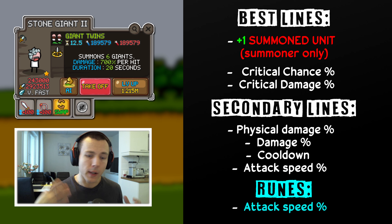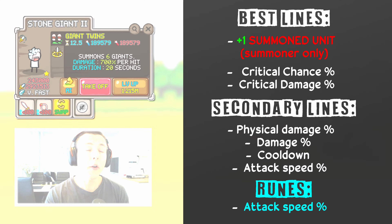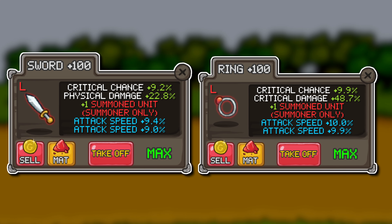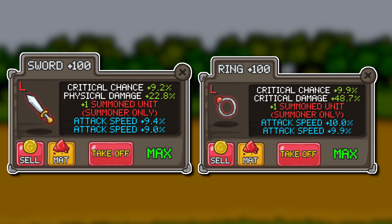And for the runes, get attack speed runes. They are easy to get. They drop from the beginner dungeon. They are easily farmable in very early game and they will help you further boost your Giants' DPS a lot once you get good items for those runes. For example, these are my current giant items on my main account. As you can see, they are very good, but there's still a little bit of room for improvement with the physical damage line on the sword.